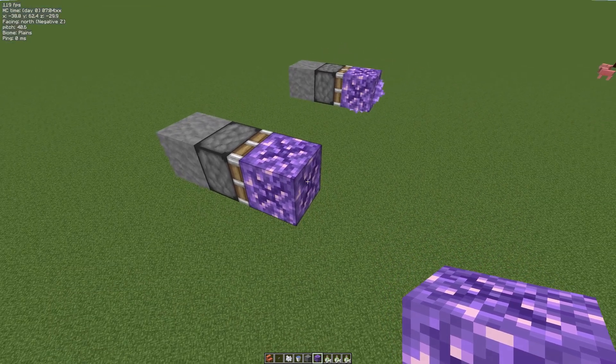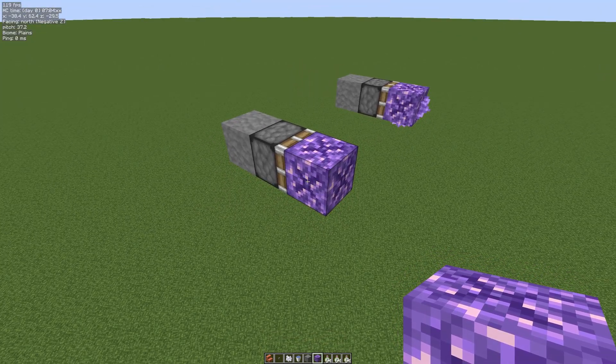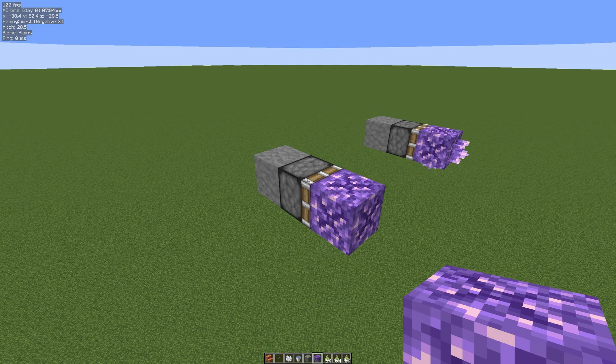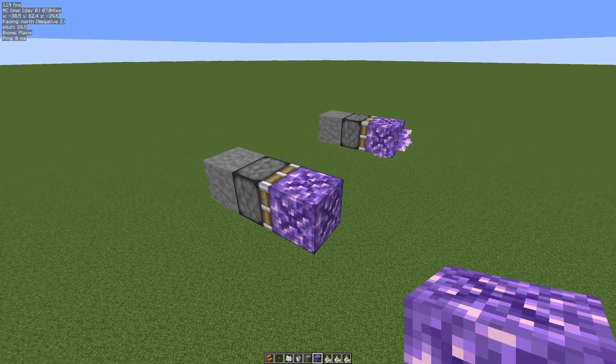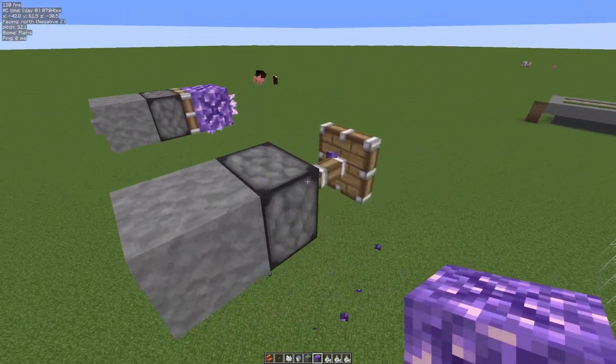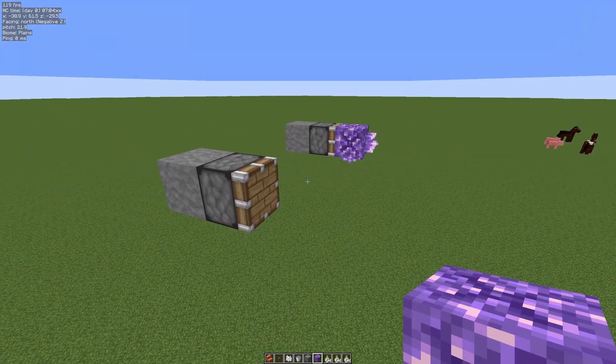In the default game, if we try and move a block of budding amethyst it will break. This can be annoying because sometimes you want to create the farm close to your base. You can't do that in the default game — you have to build it where you find it. Let's watch this in action: if we hit this button the piston pushes and the block gets destroyed.